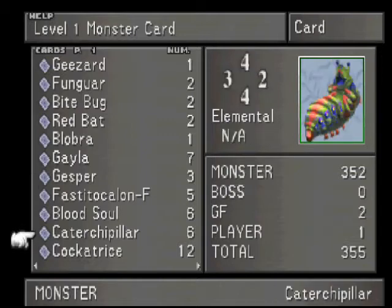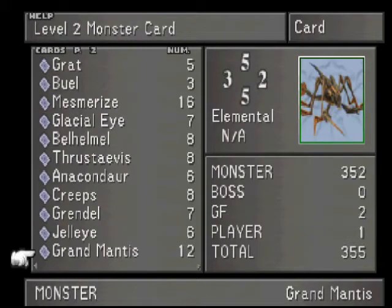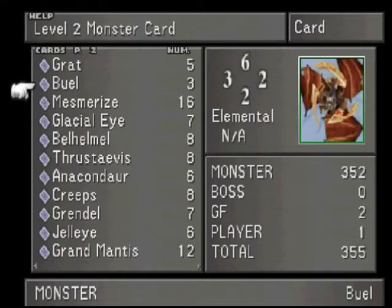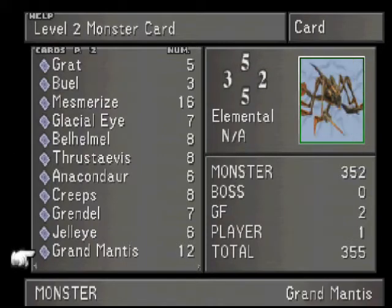Next we have the Cockatrice — I have 12 of them, one turns into I believe 10 Breaks. That's more than enough for the game; you don't use them all that often. Over here we have the Grand Mantis, I have 12 of them, and I have the Mesmerize. The reason I got 16 Mesmerize is they convert into a Regen spell once we get the next Guardian Force, which will be a huge boost for life-junctioning, although Cerberus might be able to be a little better.